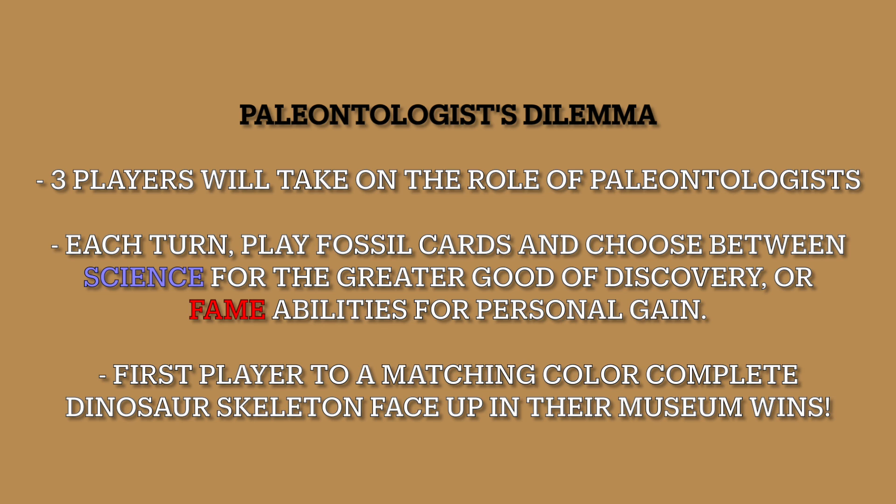Each color fossil on a dinosaur card represents a unique dinosaur specimen, with the core of our work being matching correct fossils together for a full set of skull, body, and tail fossils. Each turn, you'll play fossil cards and choose between abilities based in science for the greater good of discovery, or turning on each other with abilities based on fame for personal gain. The first player to have a matching color set dinosaur skeleton face up in their museum wins the game.